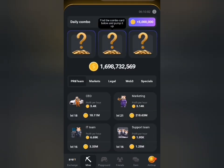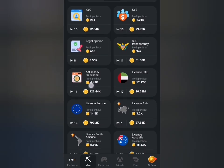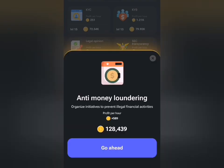Once I click on that daily combo, the first card is under the legal tab, and that is the sixth card from the top. I'll click on this and click 'go ahead' to get that.